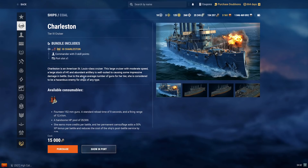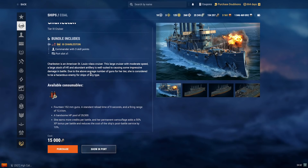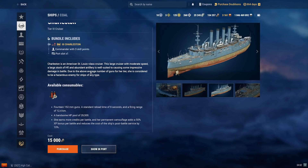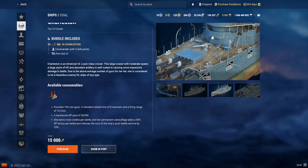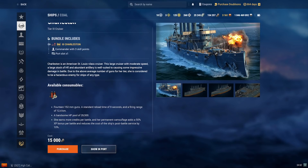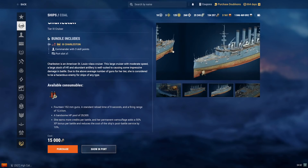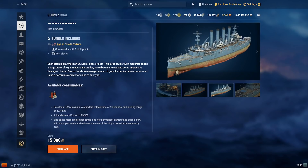And finally, we have Charleston. Charleston costs 15,000 coal — a tier 3 US cruiser. She is a St. Louis-class cruiser, and as a result she plays very similarly to her. St. Louis herself is a very powerful tier 3 cruiser, and by extension Charleston is similarly very powerful. She is easy to play and pretty easy to master. If you want a good tier 3 seal-clubbing ship — something to put your 19-point captain in whenever you want to fight in tier 3 — go ahead and pick up Charleston.